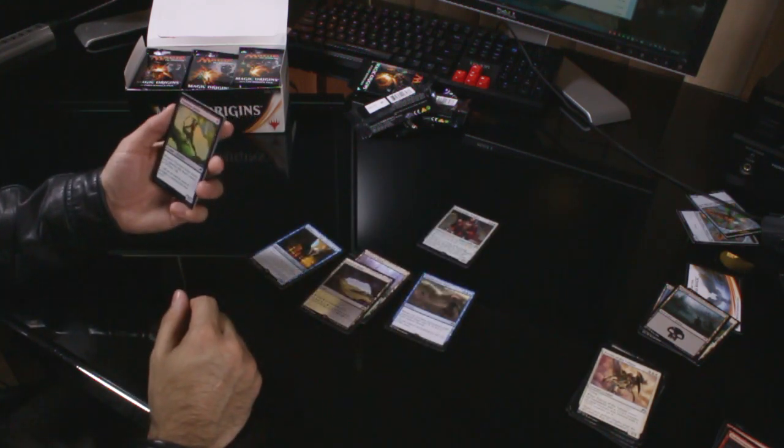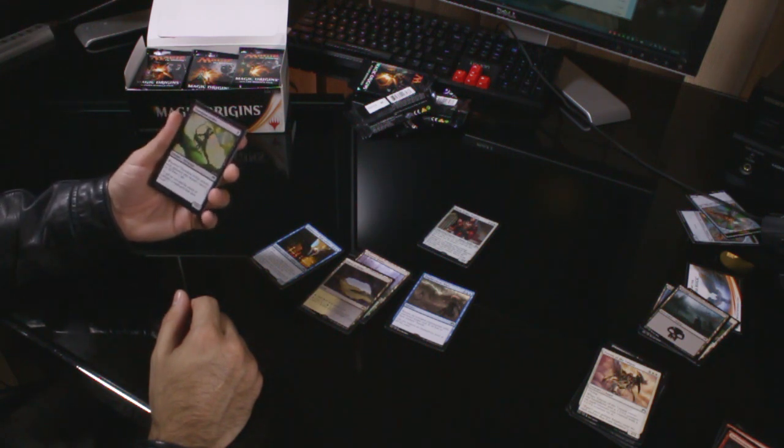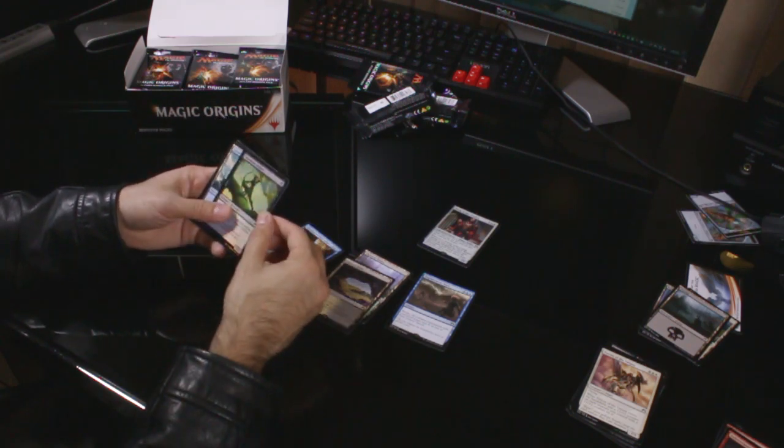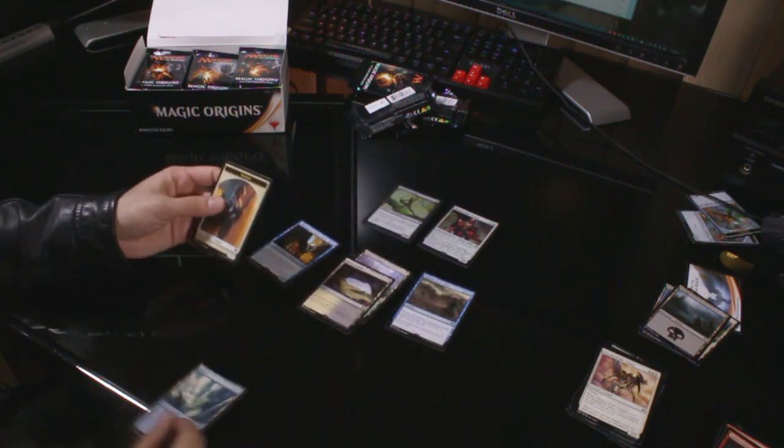We have a foil common: Thornbow Archer, a black elf for one black, 1/2. When Thornbow Archer attacks, each opponent who doesn't control an elf loses one life — actually quite a fun little creature. Soldier token and an island.